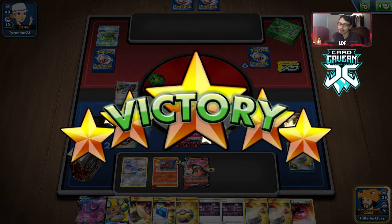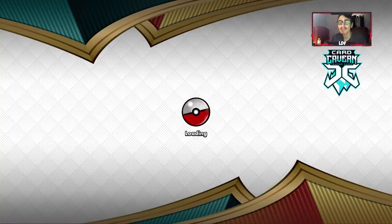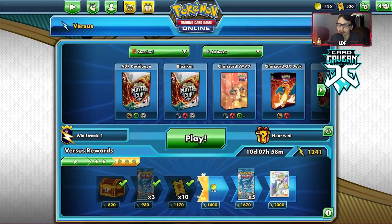Looks like we prized some Switches — that's good to know. We get a daily challenge done and have 45 coins, not quite enough to buy a pack but we got a lot of coins.